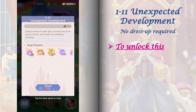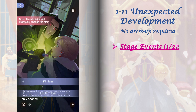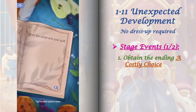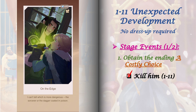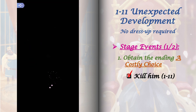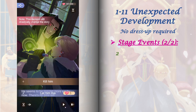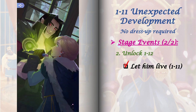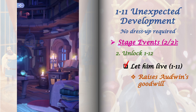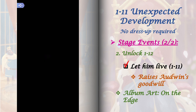To unlock stage 1-11, just select 'right' from stage 1-10. This is a no dress up stage but we have 2 stage events to unlock. To get the first one, obtain the ending A Costly Choice by selecting 'kill him.' To get the second stage event and unlock stage 1-12, replay 1-11 and select 'let him leave.' This option increases Odwin's goodwill and opens a second set of choices — they're just for interest. Clearing this stage also unlocks the album art On the Edge.